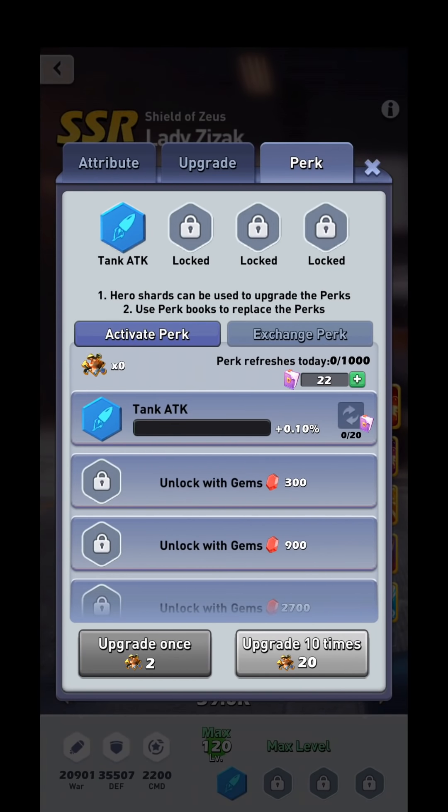When you go to re-roll your perk, it will give you an option after the roll — you can either keep the perk you already have or accept the new one. So if you re-rolled to gold gathering and you'd rather keep tank attack, you can keep it. It allows you to pick, so you don't necessarily have to abandon the perk you already have.